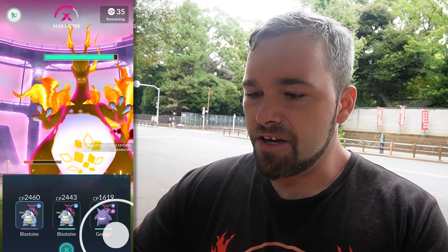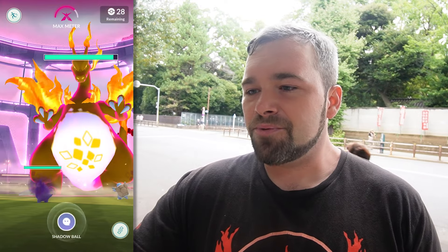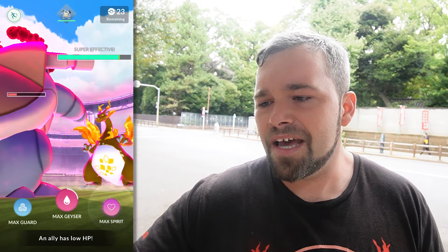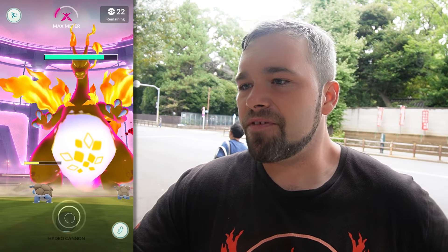Hopefully we'll get this Blastoise out of here. Let's switch to Gengar just to be extra safe - we want to keep the Blastoises because the Blastoises are what does the damage. Let's switch into Blastoise and there we have it - Dynamax Blastoise. We'll see how much damage we do. Max Geyser. It's not doing a lot of damage, but let's use Max Spirit to try to heal some people. Decent amount of damage, nothing too crazy, unfortunately.